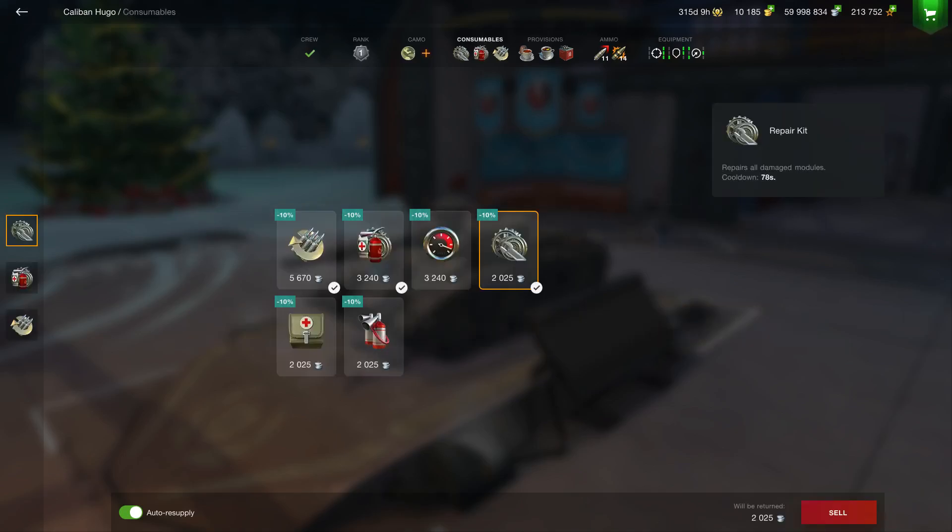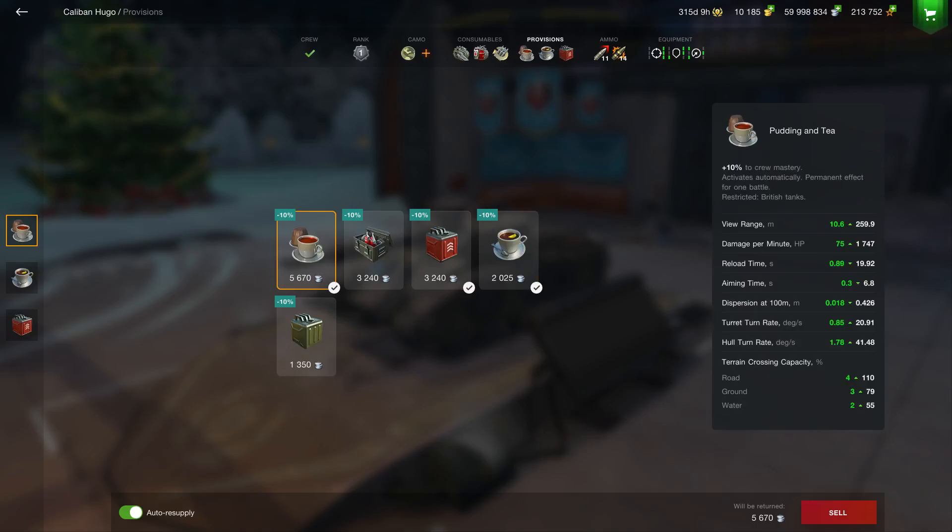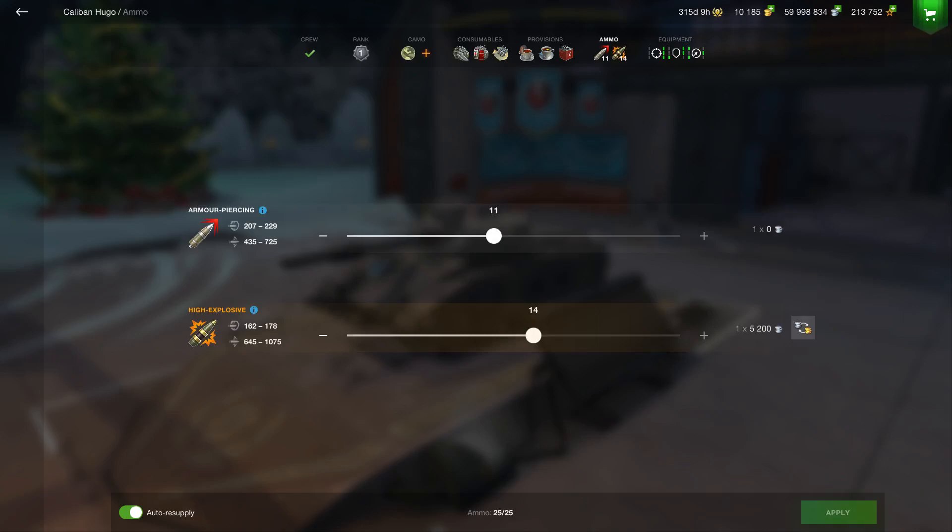Now your consumables — if you add them all up — come to 10,935 credits. And if you look at your provisions, it's the same: 10,935. So there's 21,000 plus just for your consumables and provisions. And your ammunition is 5,200 credits per shot, so you have to try to be very selective.